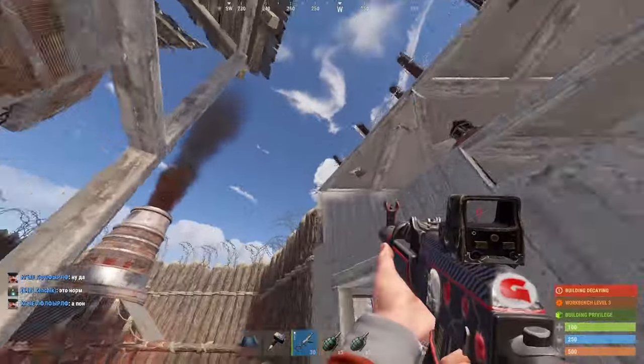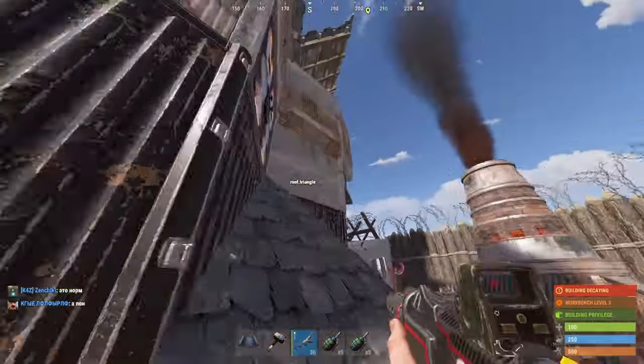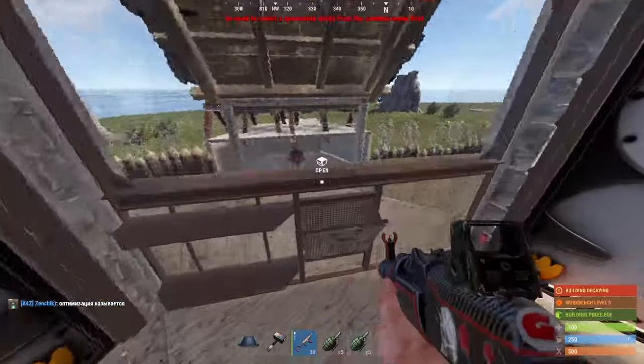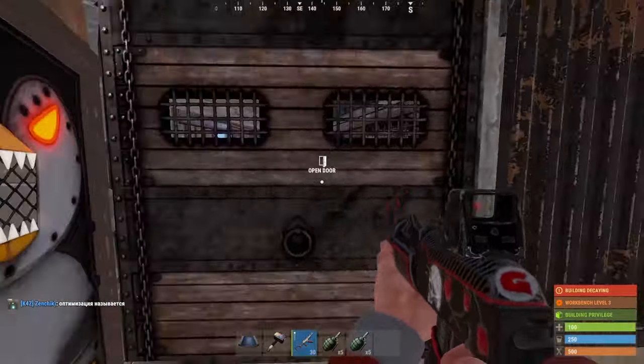This is the compound — a very standard compound. You've got an auto turret behind you and one on the opposite side. It's symmetrical. Here's your entrance. You've got two entrances, both at the front of the base, and no entrance on the back.